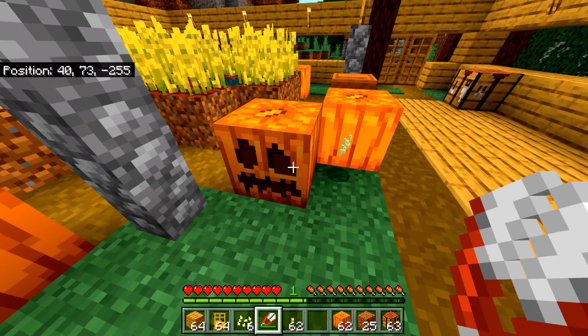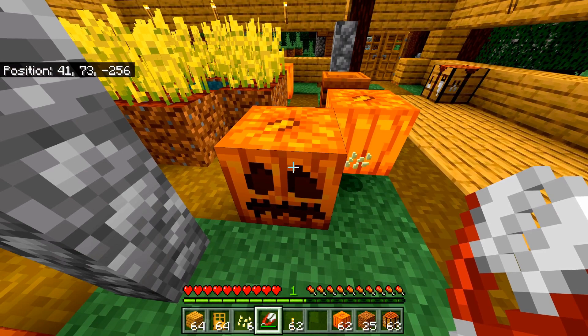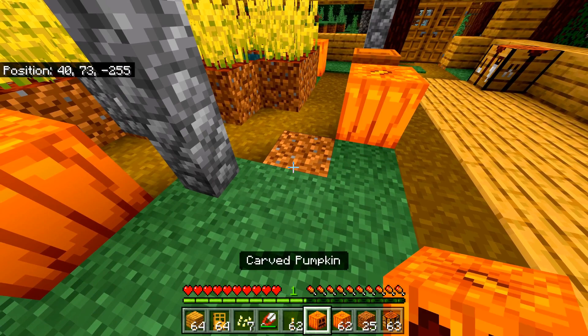So let's farm this carved pumpkin now. Once I farm it, I will have carved pumpkins in my inventory. Let's take this carved pumpkin and bring it over to a crafting station.